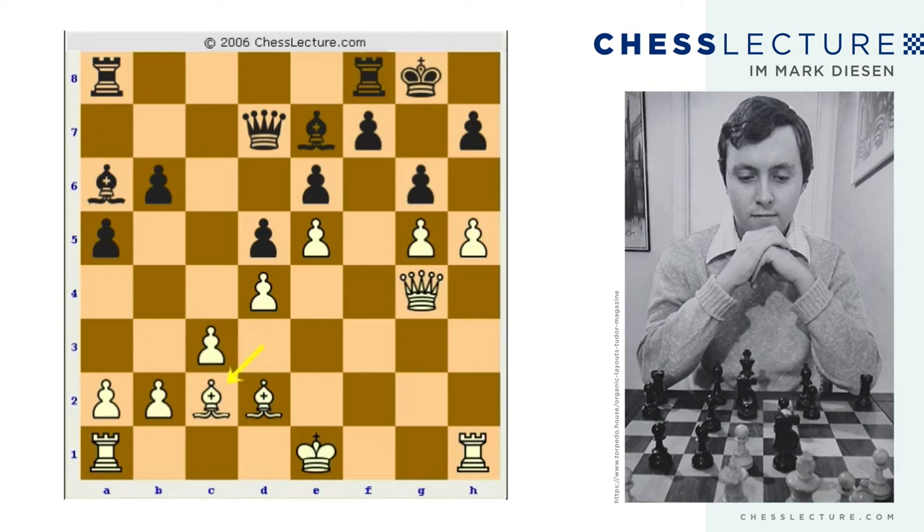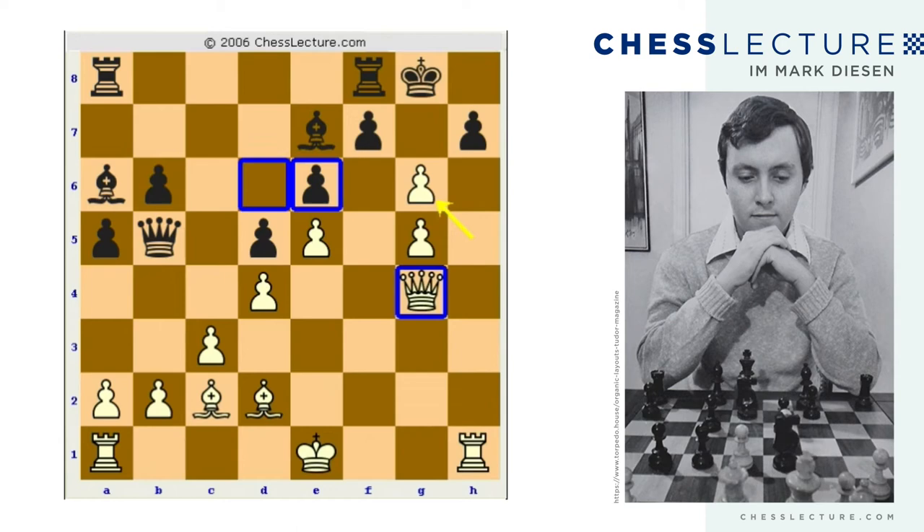Black offers an exchange of white's best minor piece on the board, and of course white plays bishop c2. Now black tries to gain some activity — the queen comes out, and queen takes b2 isn't really that much of a threat. White just plays rook b1. Then white plays pawn takes h6.